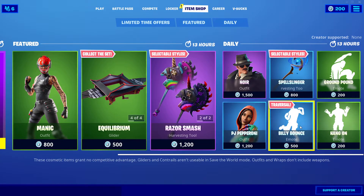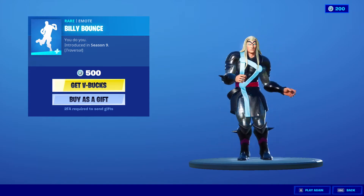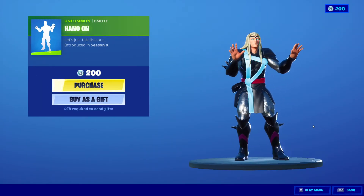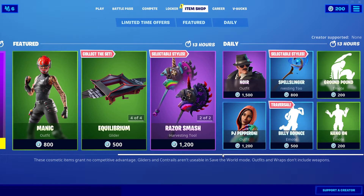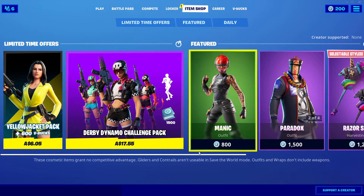Billy Bounce is back in the item shop for 500 V-Bucks — I can literally hear the noise in my head. And finally we got Hang On for 200 V-Bucks. That was the item shop for today. I was hoping for some new skins because of Season 4, but it seems like there are enough skins in the battle pass anyway. Hope you guys find this video enjoyable, and I'll see you on the next one!